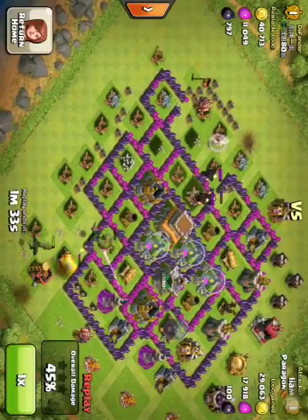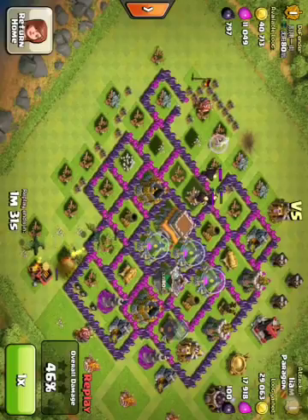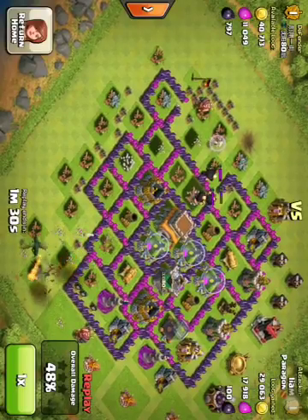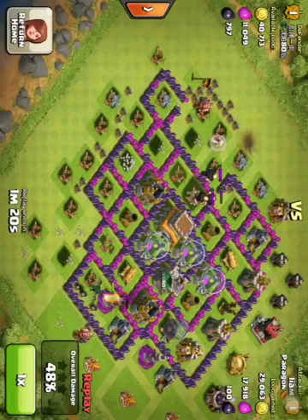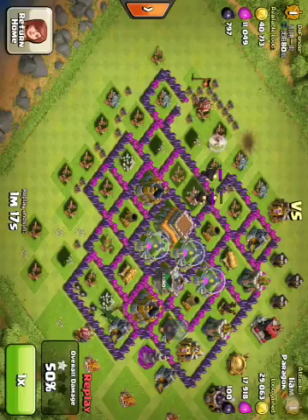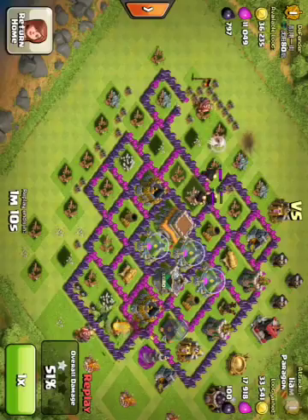My one dragon just goes down to almost no health right off the bat. So I was a bit worried there. I thought I was going to lose him because I was still only at 45% when he died. But I usually got away from that — I took out the outside buildings.